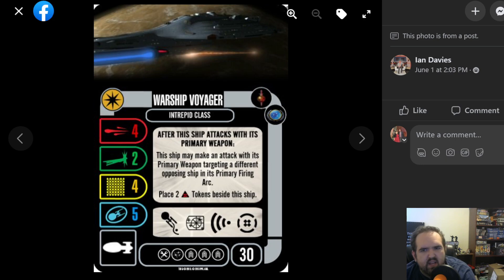4-2-4-5 — yeah, feels right. Could have seen a fifth attack die, just a debate there. After this ship attacks with its primary weapon, it may make an attack with its primary weapon targeting a different opposing ship in its primary firing arc. Place two Ox Power Tokens beside this ship. You're going to pay for that, but I like the ability. I like being able to shoot twice. Next round's going to stink, but it's a good ability. I'm on board. I would like to see a fifth attack die and I'll leave it at that.